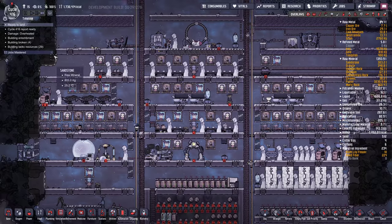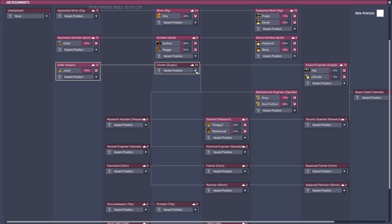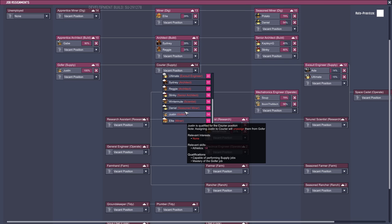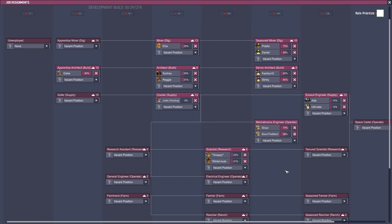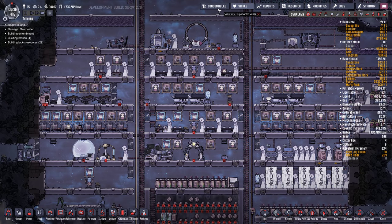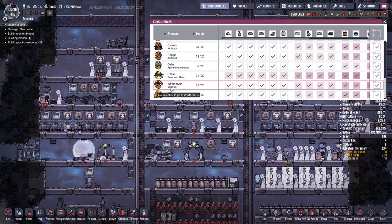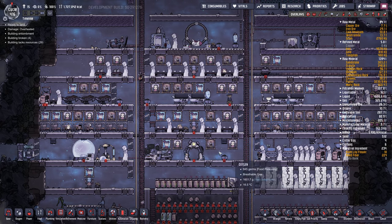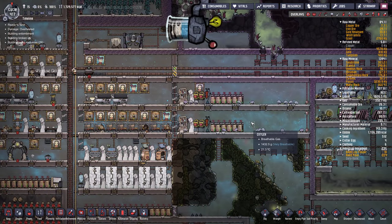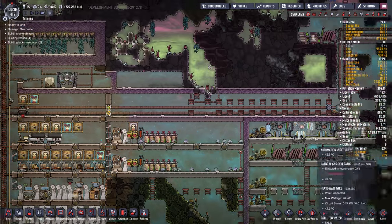They still haven't fixed this ready-to-land message, which is kind of annoying. Let's check jobs. Justin, ready to go — up in the world, big promotion. And I put myself into the game. There I am, Wintermute — of course I'm a scientist. That was not intentional.